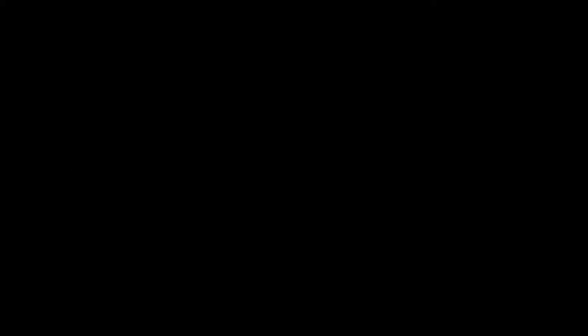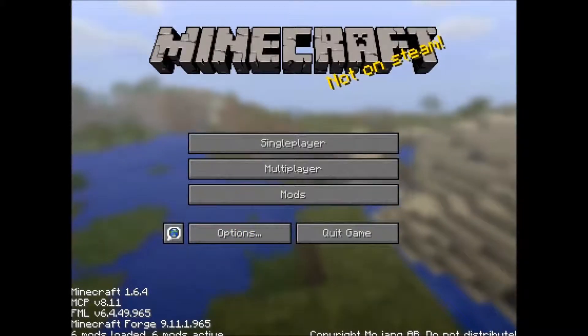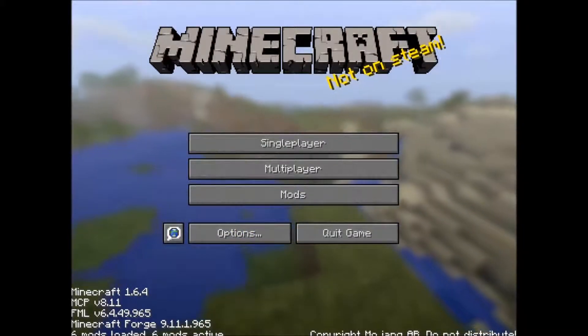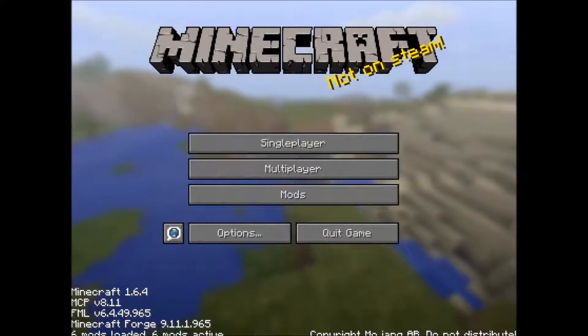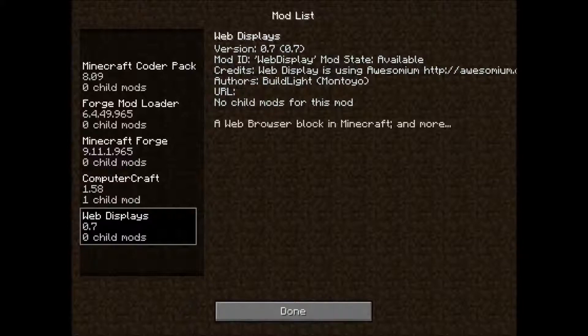I am going to try to full screen it here but it may lag — we will see what happens. You want to make sure it says 6 mods loaded and 6 mods active. You are going to want to see all the mod info. Go into mods and you want to see that Computer Craft is there.